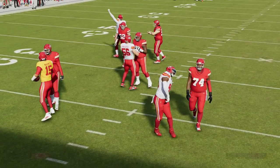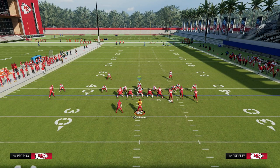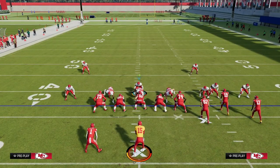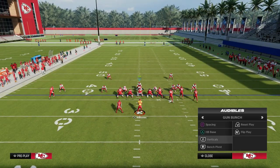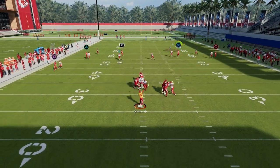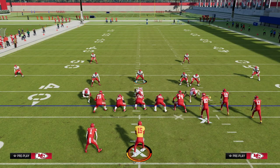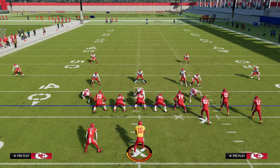Another big piece of this defense is that it is adjustable. If you don't want to shade underneath or inside, you don't have to. I do recommend pressing the coverage, but you can shade differently — for example, just shading inside. You'll still get really good press animations, but now a tight end wheel route won't beat you over the top. This is just one piece of the entire defensive system that is the 3-3 Cub. A lot of competitive players are starting to figure out that 3-3 Cub is the best defense in the game, at least right now.